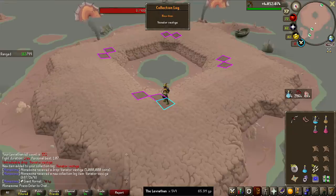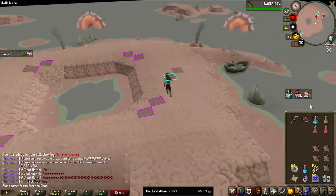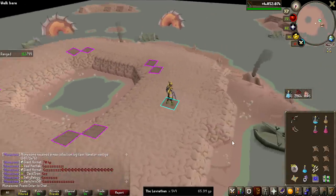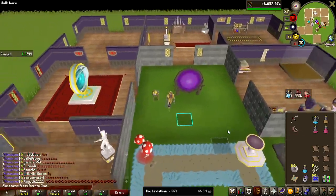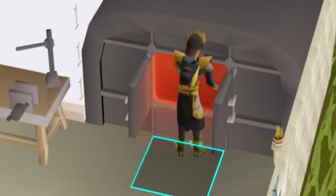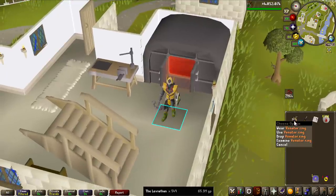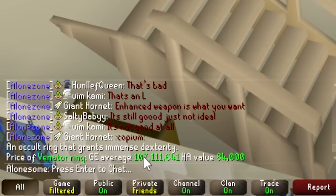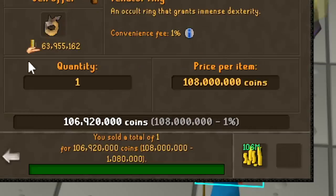We got the vestige! I just insta-clicked on it and we got a massive collection log slot. I just recorded a clip talking about how I got the last chromium ingot and now this — we are making absolute bank. This means the ring not only has a monetary value but also a bit of sentimental value, as I'm making it completely with my own chromium ingots. And there it is — it says in chat 107 million. Beautiful, 108 million GP, and after tax 106.9 million GP.